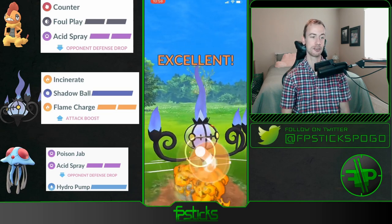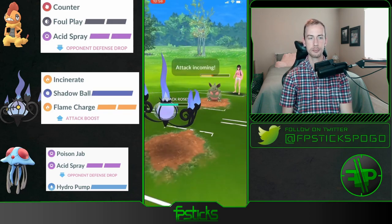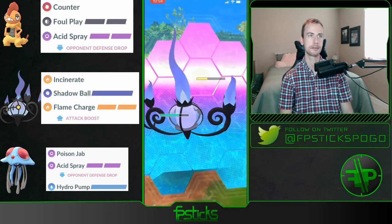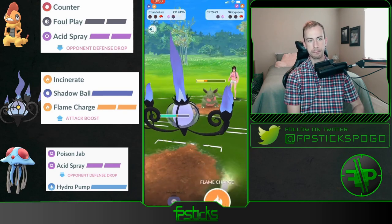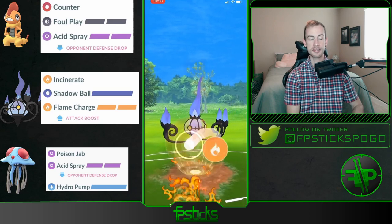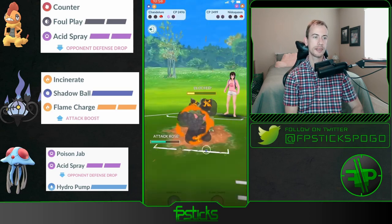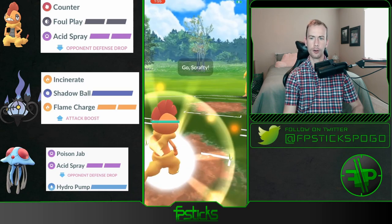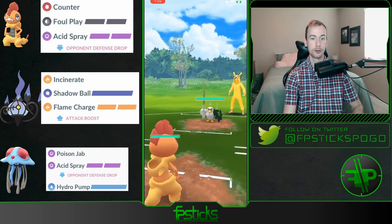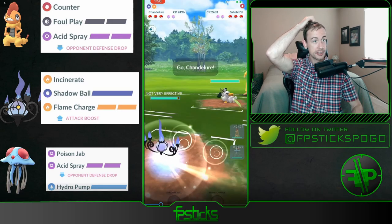Double-shielded Chandelure is gonna go to town here. Smart no-shield by the opponent, recognizing that the first Flame Charge will be the one that does the least amount of damage. But this game is so over — Chandelure does resist the poison damage and the opponent recognizes that. Good game. Oh my gosh, this is a tough lead.